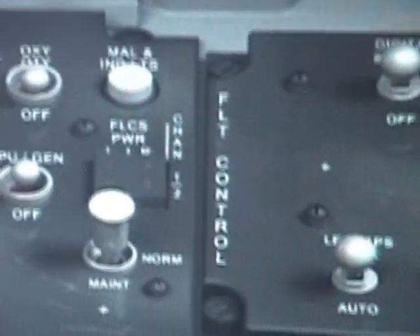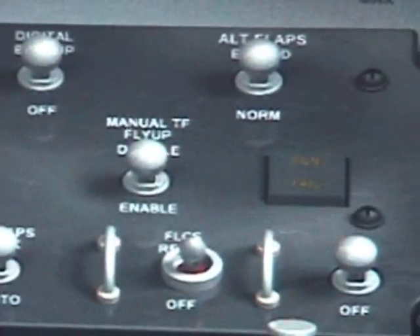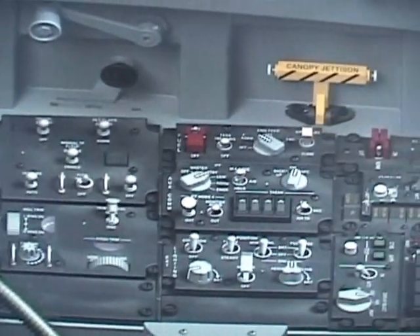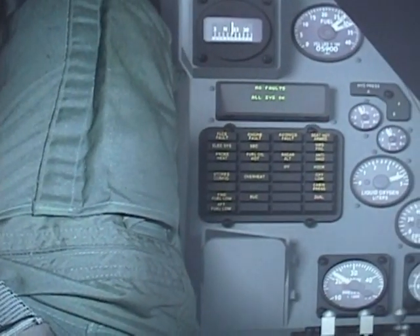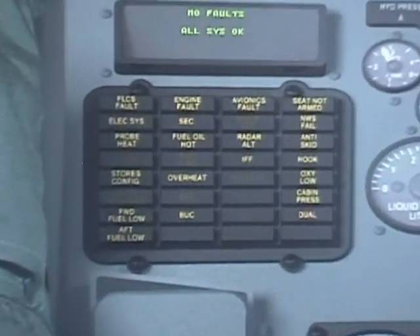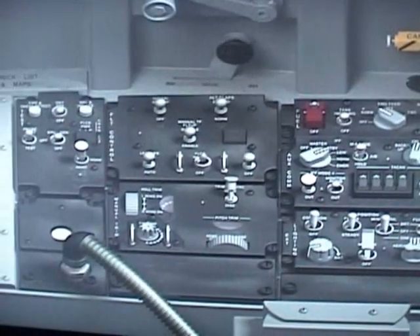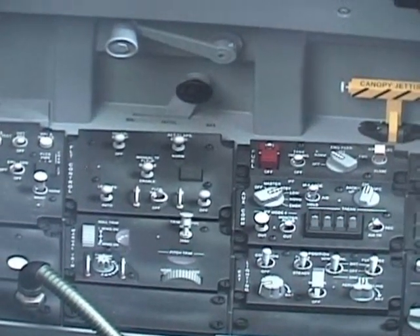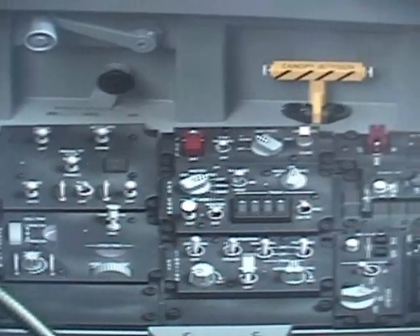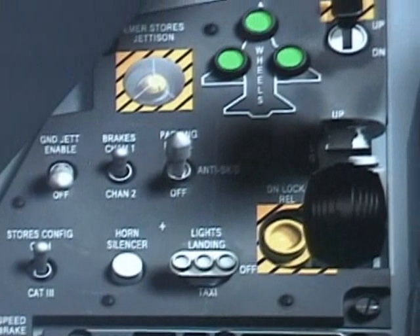The warning system cycles through all audible and visual alerts: pull up, altitude, warning, jammer, counter, chaff, flare low, out, lock, passing, bingo, data, IFF — repeating the full sequence multiple times to confirm all warning tones are functioning correctly.